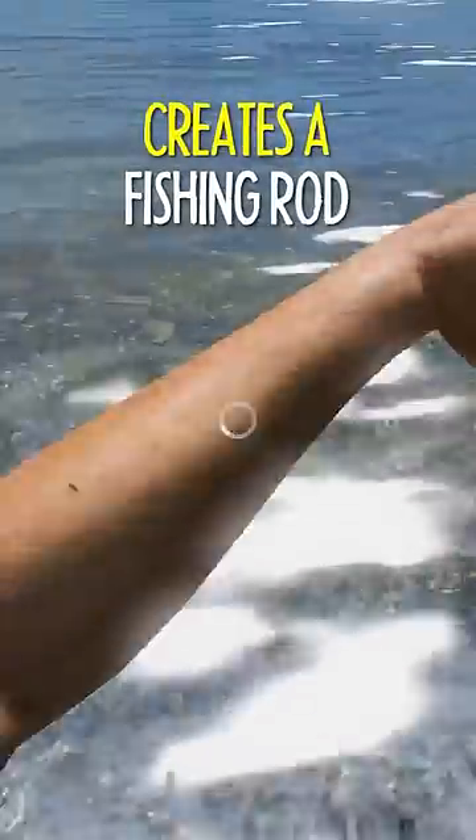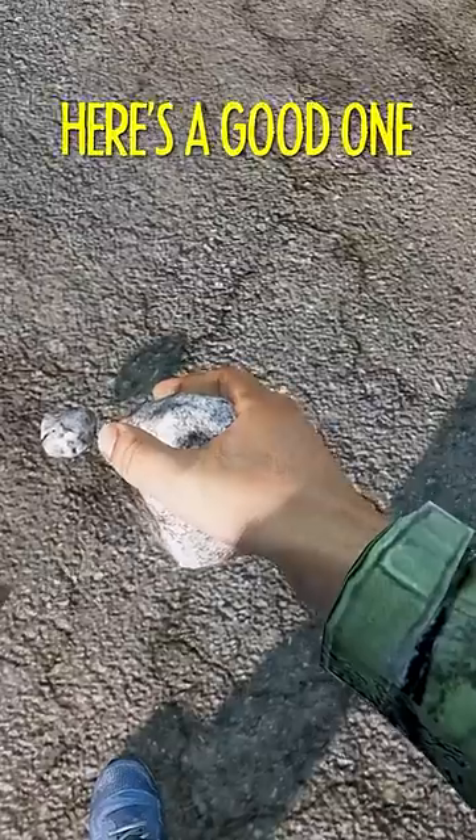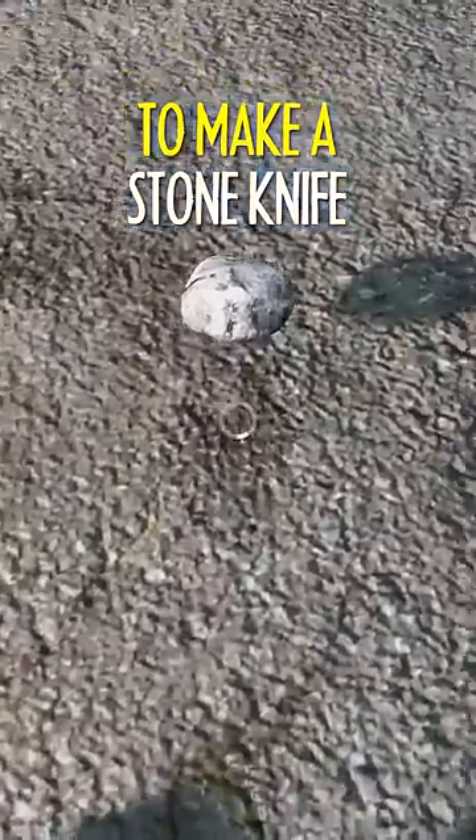Some rope and a stick creates a fishing rod. A burlap sack and some rope makes a bag. Here's a good one — gather two small stones from the floor and combine them to make a stone knife.